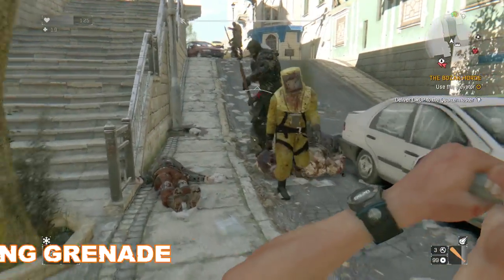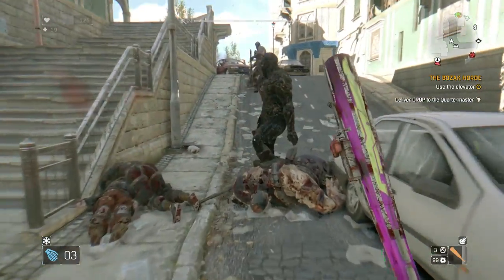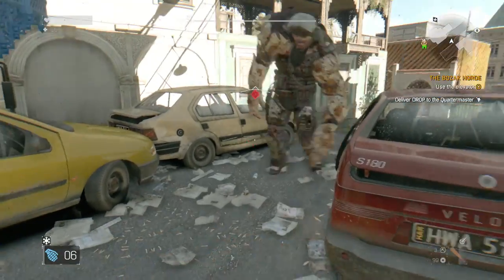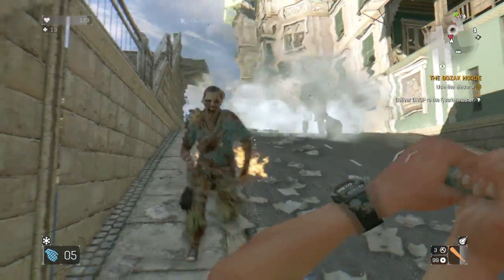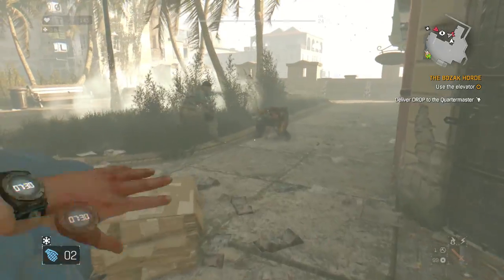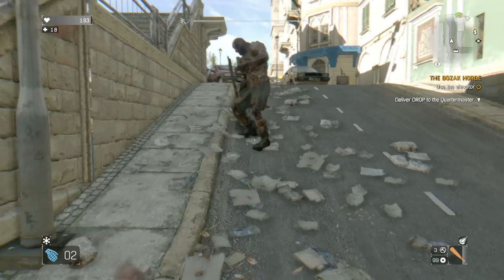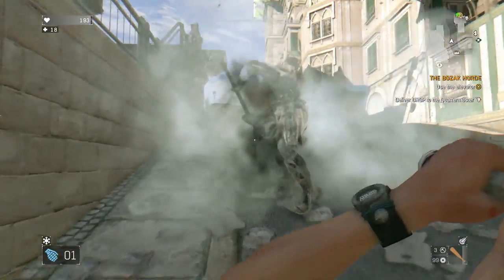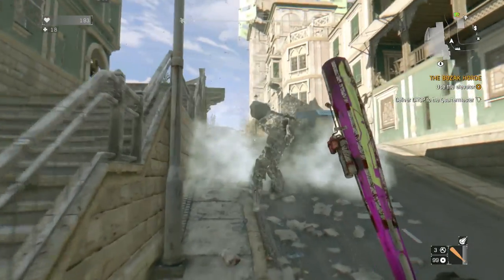Coming in at number two, we have the Freezing Grenades. Just like the toxic grenades, they work on everyone — but unlike the toxic grenades, they also freeze the bigger enemies. They freeze everyone with the exception of the night hunter, and I should note that none of these grenades work on the night hunter. One limitation is that if you hit a frozen enemy, it breaks the frozen effect — and that goes for all enemies, not just volatiles.